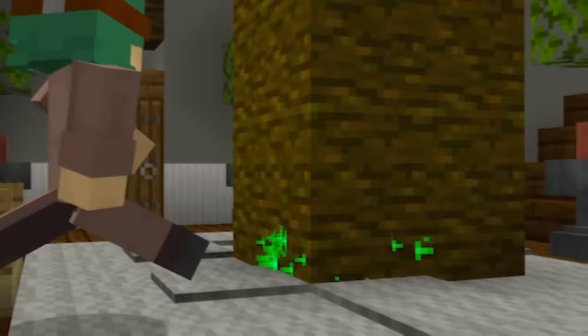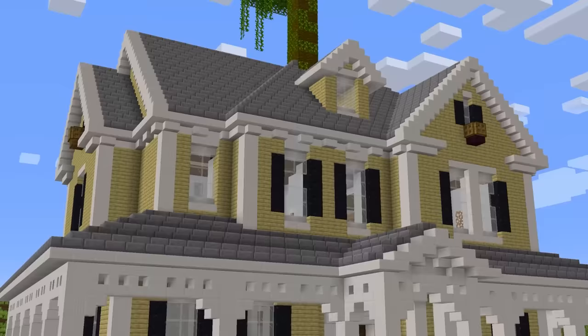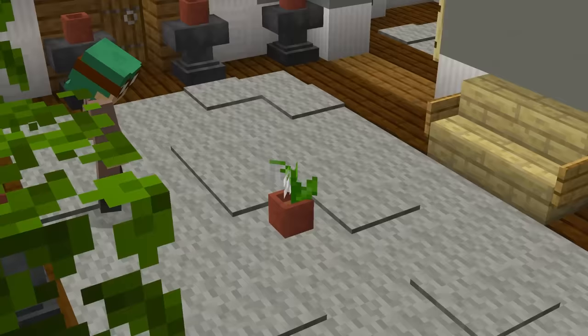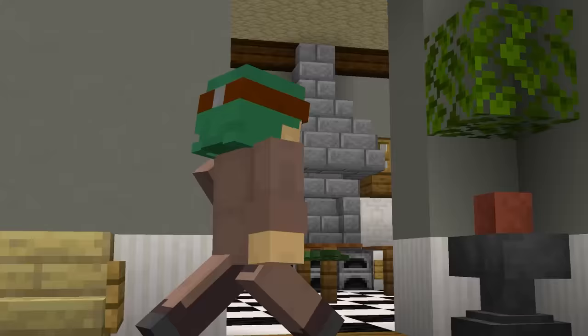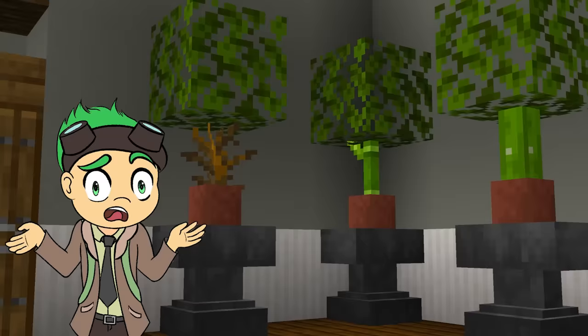While we're interior decorating, does your room need some green but trees are too big and potted plants are just a little too small? You can easily create your own mini tree by potting a fern and placing some leaves on top. Personally I prefer using the dead bush or mangrove propagule — I think it looks a little more natural.